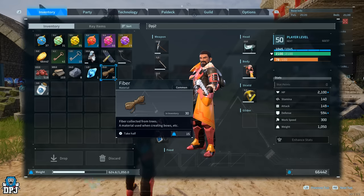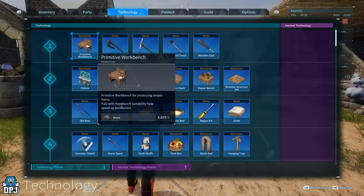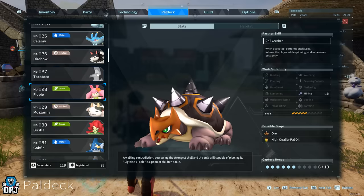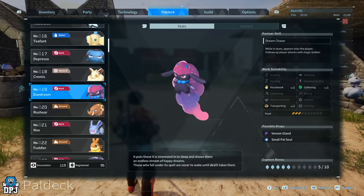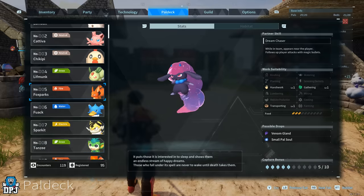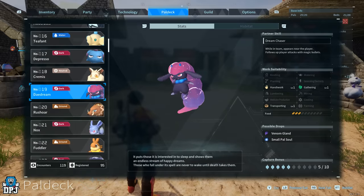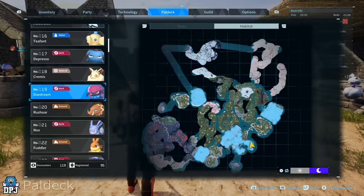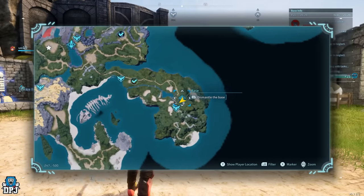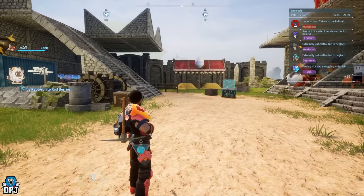We want three transporters and three miners. For transporters, the best early-game option in my opinion is the Daydream — these things right here. I've tried and tested numerous ones like Cattiva and Sparkit, but the Daydream is by far the best for transporting early game. The Daydream only spawns at nighttime, and there are plenty of locations on the map where you can find them. Just wait till nighttime and tame yourself three Daydreams — that's all you need.